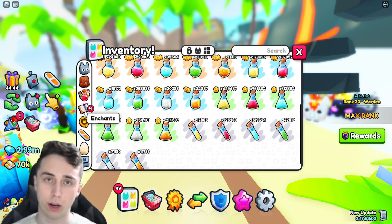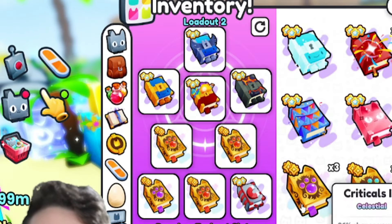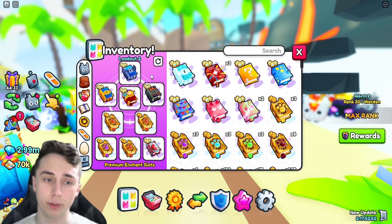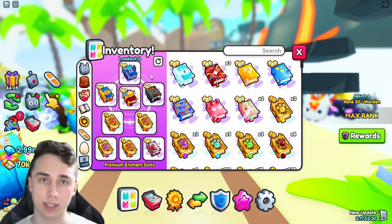I did use damage potions, treasure hunter potions, diamond potions, and speed potions. Now for the enchant loadout on my main account — because it is different from my alt account — I pretty much prioritized getting items over anything else. That's because I wanted to make as much money as possible while hatching the final egg — a two-in-one combo where I'd hopefully hatch active huges and make progress that way.